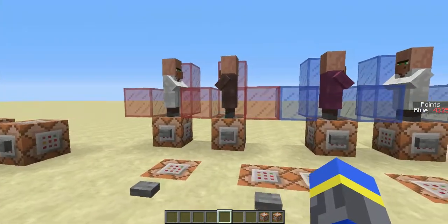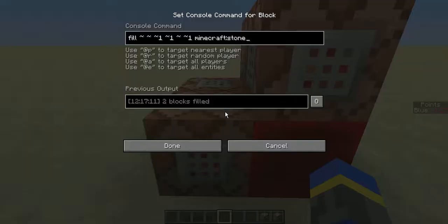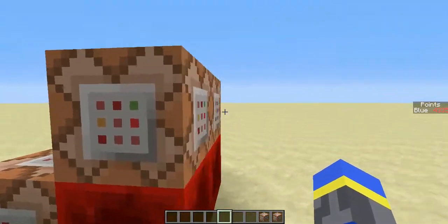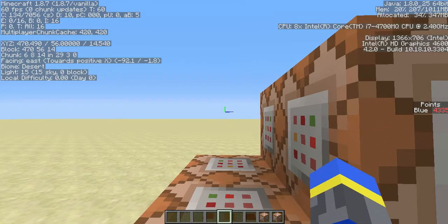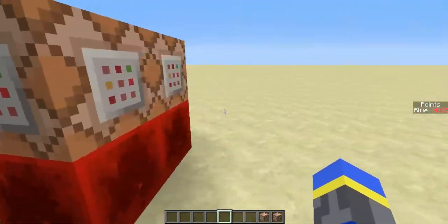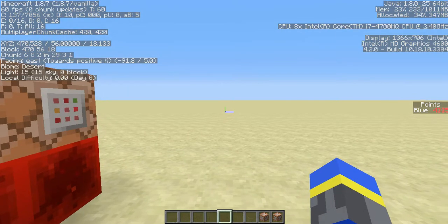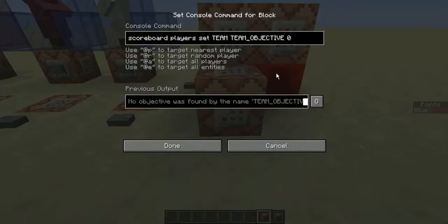Now let's add the red team. It's really simple to add a team — all you need is a fill clock like this, and it's two command blocks per team. To make this clock, just face in the positive X direction and copy these commands from the description. Then facing in that positive X direction again, put on the left side this command block. Now just rename these to your objectives — this one is called 'team points' and this is the red team.